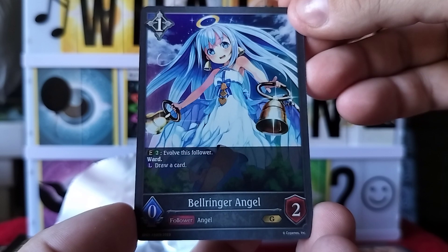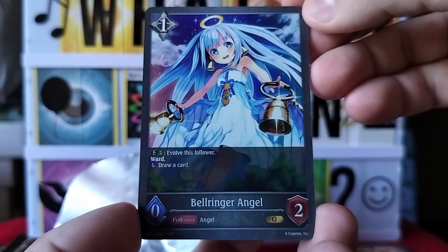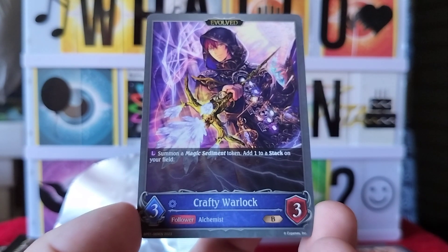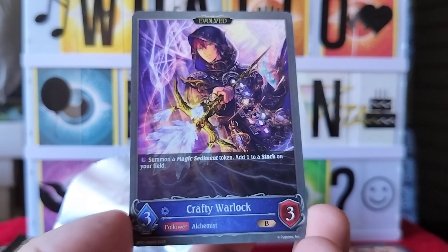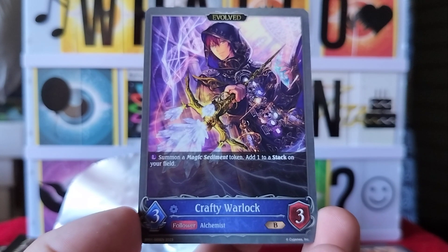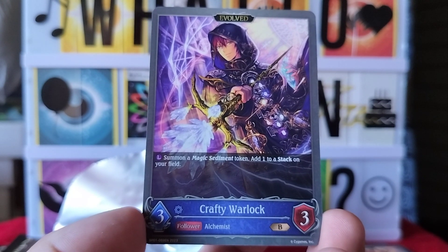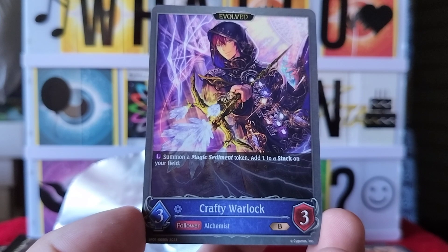Bell Ringer says: evolve this follower, ward, draw a card. And then our next is Crafty Warlock — summon a Magic Sentiment token, add one to a stack on your field.